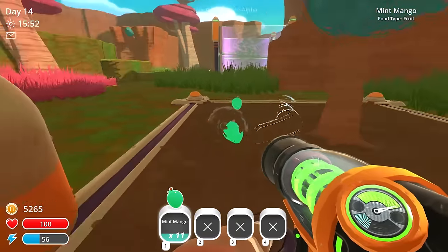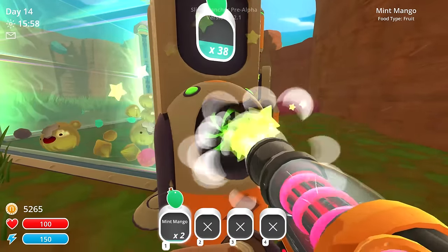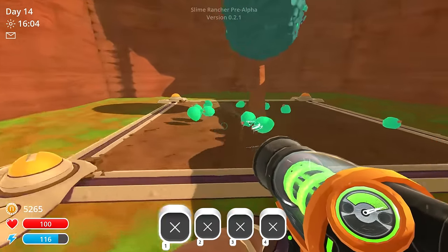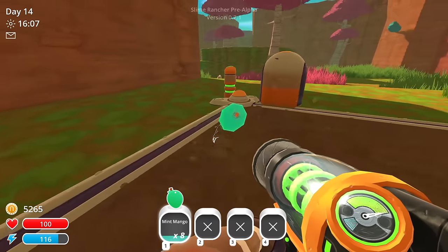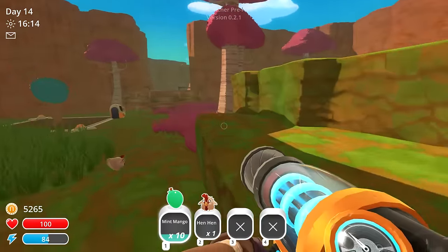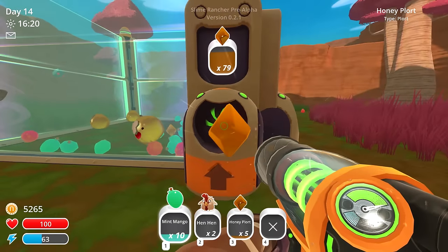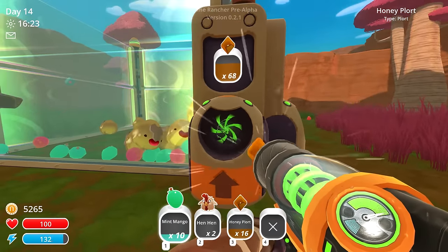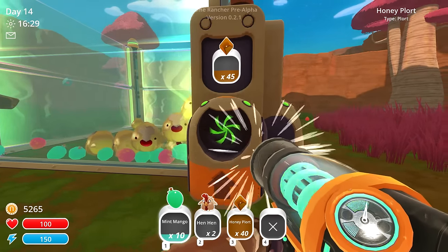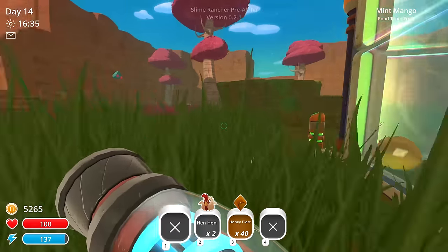Today the main goal is we're gonna try and mix some slimes together. I'm thinking the first mix should be a phosphor and a boom slime — I think that'd look cool. Let's gather some plorts around here. These pens should have produced quite a few — oh yeah, this thing's filling up. A phosphor and boom slime would basically be like a flying boom slime. And then maybe a honey and a tabby slime would look cool too.